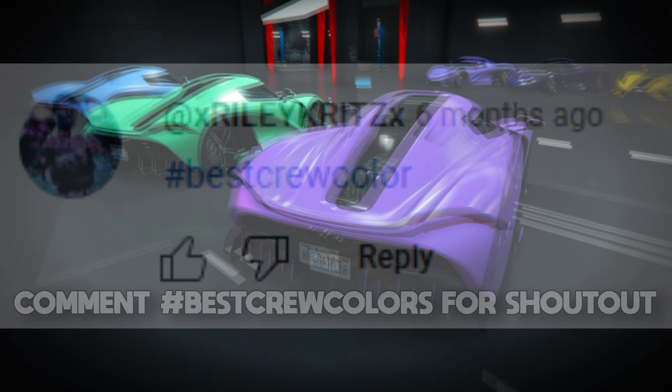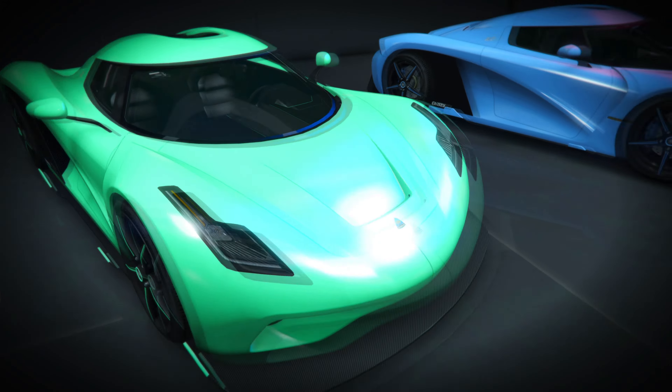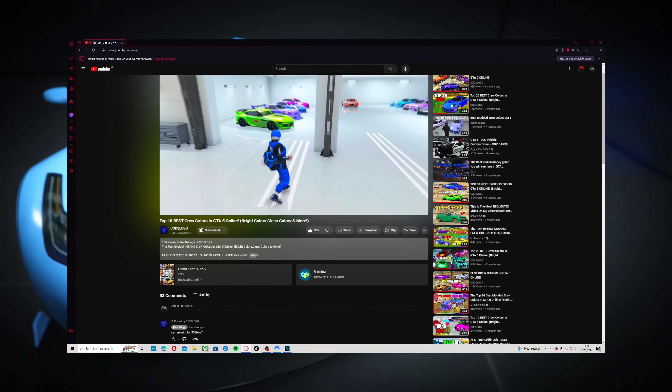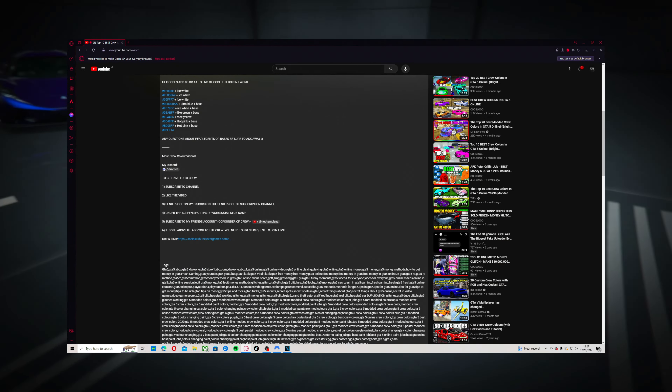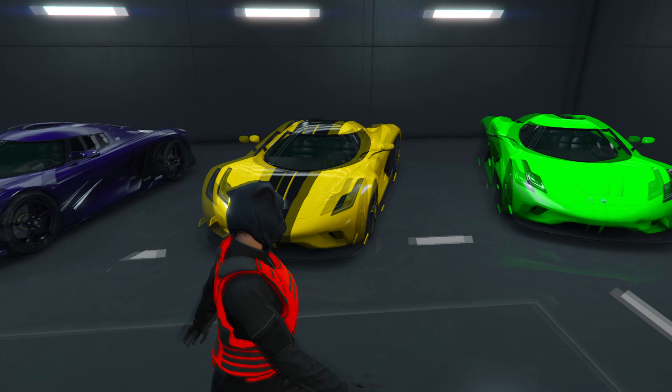If you don't have a crew personally, then you can join my crew and you can have access to any one of these crew colors. Make sure you do follow the steps down in the description — it's extremely simple, just follow the steps and I'll invite you to my crew. You can actually ask for any crew color you want to use.